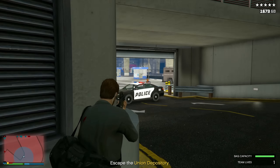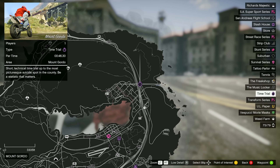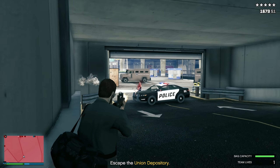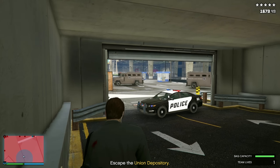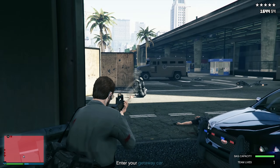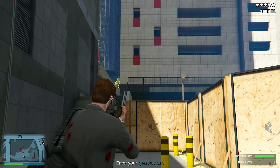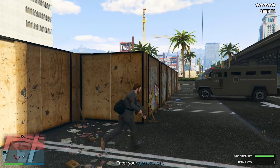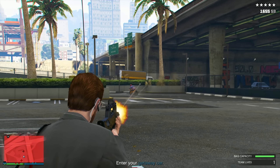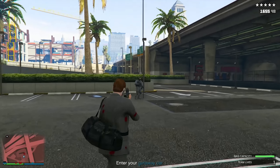Now for the other three money-making methods this week. We have our time trial, which is Mount Gordo with a par time of 46 and a half seconds. Our RC Bandito time trial is Davis Quartz with a par time of one minute and 32 seconds. And the HSW time trial is Ron Alternates with a par time of two minutes and 38 seconds. For the standard time trial I recommend a fast bike like the Nagasaki Shinobi, the Batsi 801, or the Shotaro for climbing these mountains — you need an agile street bike. A dirt bike sounds enticing but they don't pick up enough speed to complete it in time. Up next I'll have in-depth gameplay showcasing the route to complete this time trial as fast as possible so you can follow along.